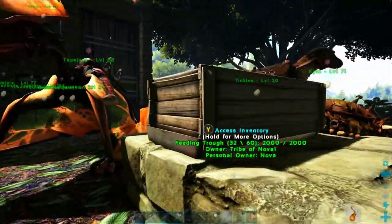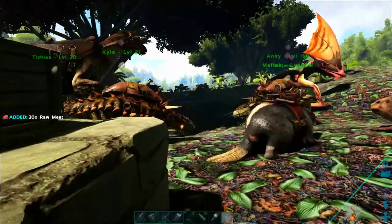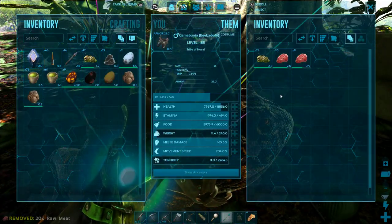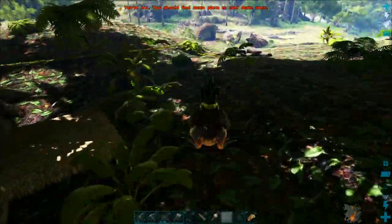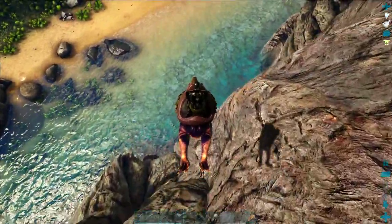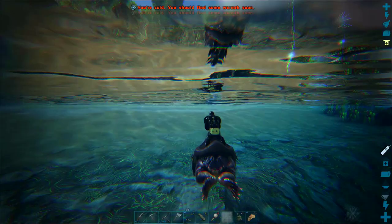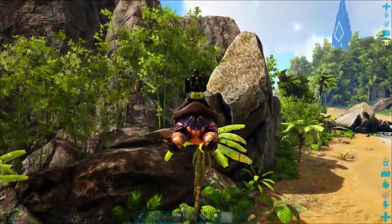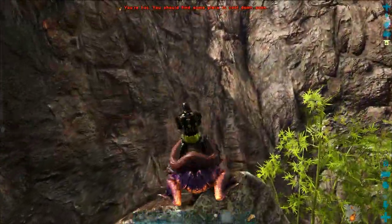Before I head out I'm going to grab some meat for my frog to make sure it doesn't starve to death, and that'll give me a little bit of meat to force feed it if it gets low on health. I've put a whole lot of health into this frog — it's a pretty high-level frog with about 8,000 HP, so I'm really not worried about this iguanodon hurting me. It's a level four female so it's not going to do too much damage.